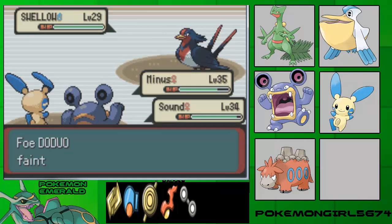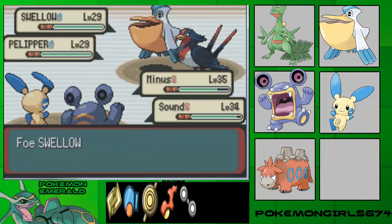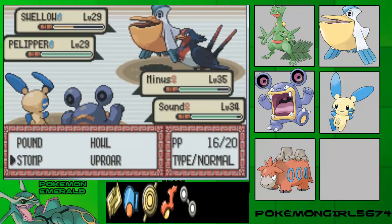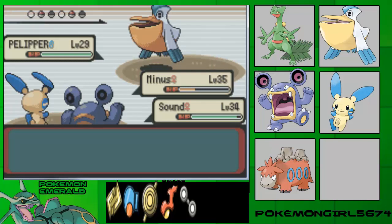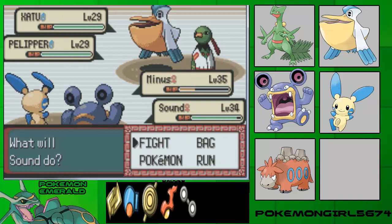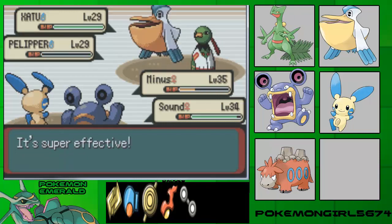I'm going to play through this Pokemon gym here. Ice, rock, and electric types are best against flying types. But the only ice type you probably have is Ice Beam. And here we have Xatu. For those who don't know, Xatu and Natu are both psychic/flying types and they're freaking useful.